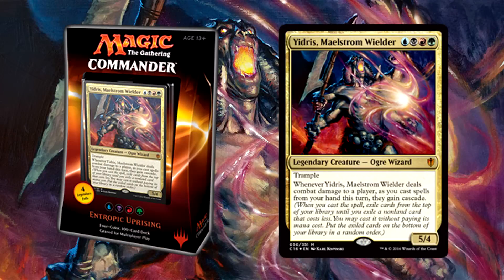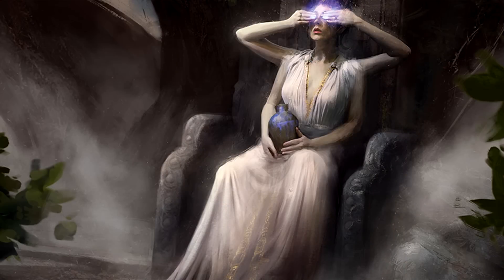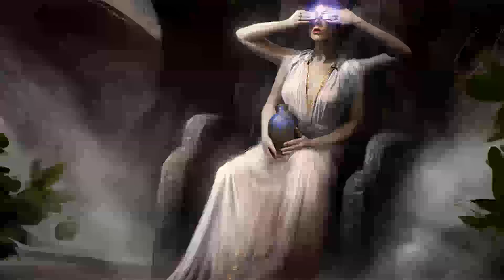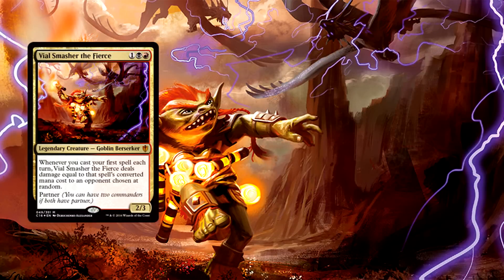There are a ton of other directions you can take Yidris in, but we'd be here forever if I went over all of them. Entropic Uprising might be the most dynamic and interesting of the Commander 2016 pre-cons. Not only is Yidris himself powerful and flexible, but the deck can pivot really easily to other archetypes and includes a number of highly played cards in the format. Let me know what you think — is Entropic Uprising a deck you've already bought or are considering? What are your thoughts on the series, a favorite new commander, or partner commander you're looking into? I'd love to hear. Thanks for watching and we'll see you next time.